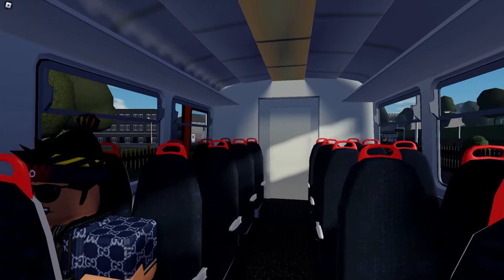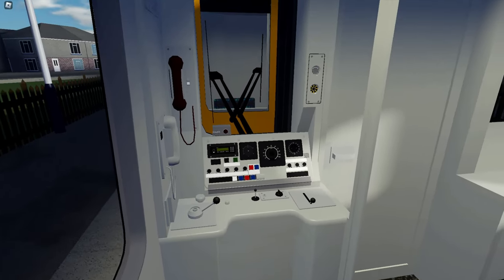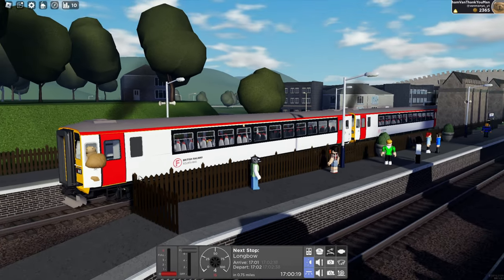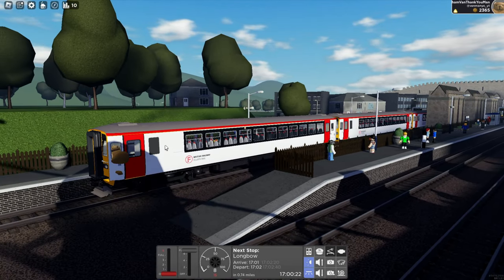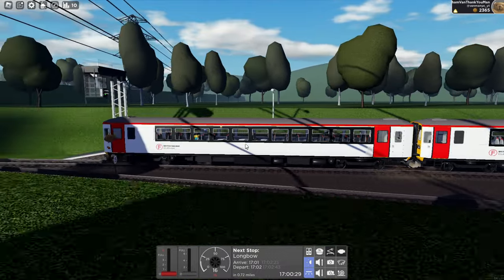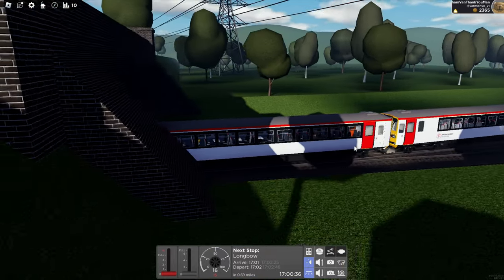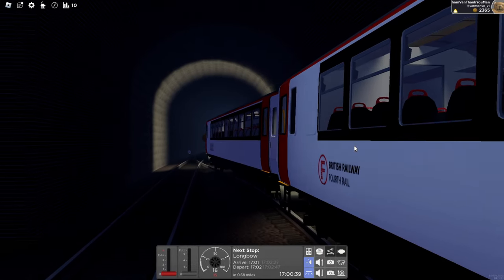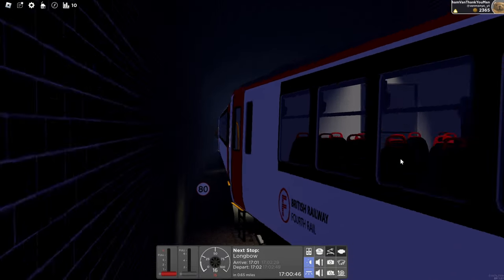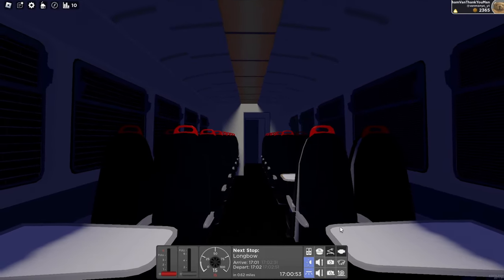Obviously in real life there are plugs and stuff, but I don't expect that much detailing from this. The cab itself actually looks pretty good too. The livery is quite plain - sadly it's not that realistic because I think in real life there's a big F on the side, or at least it is on the 150s. In real life there is a sort of big logo on that window with the F there, and obviously the name is not Transport for Wales because of copyright - it's 4th Rail. One thing is it's so dark; you wouldn't really know the lights are on because it's just really dark for some reason.